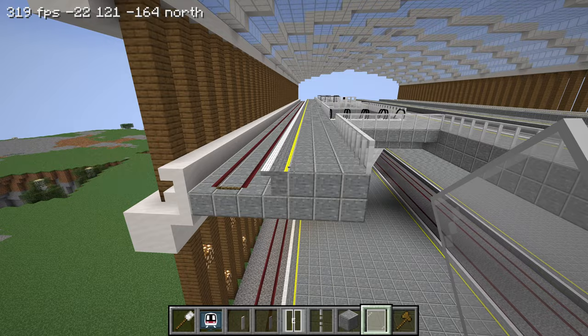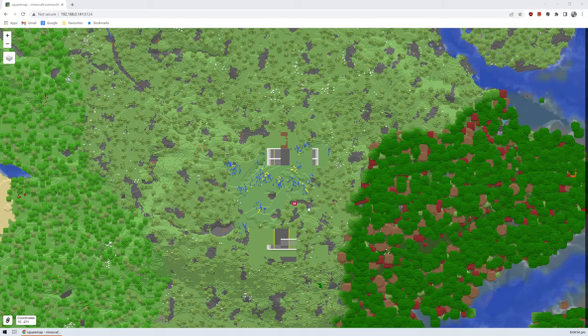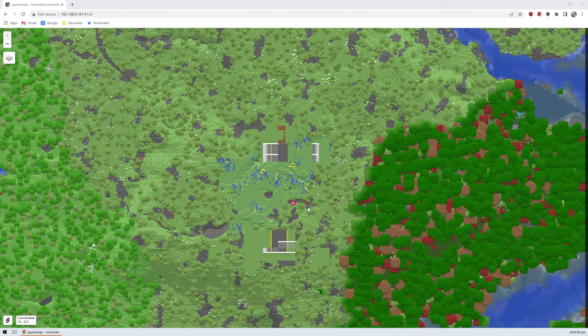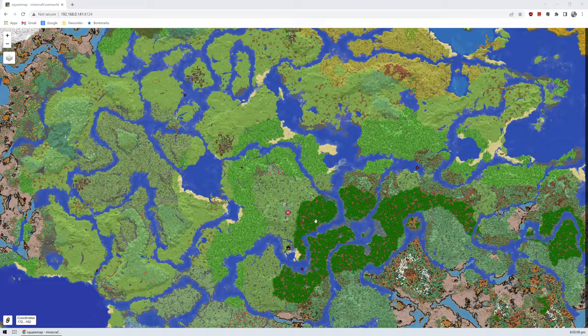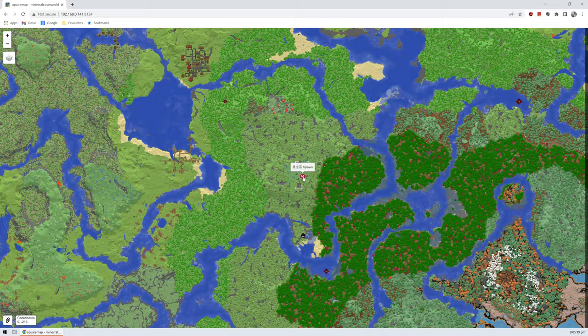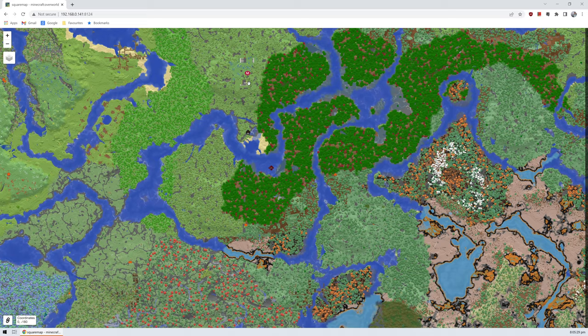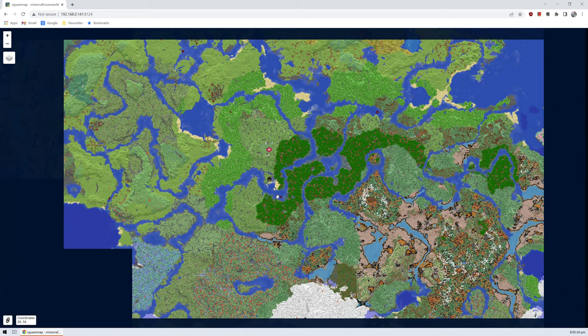I think it might be a good idea to start running some trains through just to get an idea of how the station would look. So before I do that I'm going to open up the Squaremap for the world. Squaremap is a mapping software for the server where you can go to an internet browser and look at what the world looks like, where your stations are, where everything is, and where the biomes are. I can see the first station called Spawn as we created it - it's marked on there with the logo. Since our platforms run north to south I think it would be good to build the first line going in that direction as well.